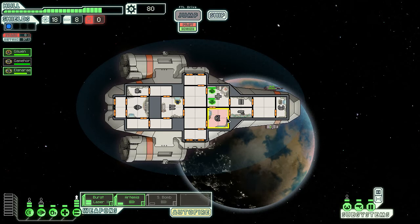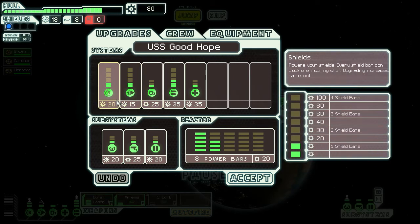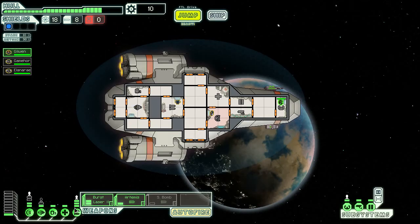We have 80 scrap units. Let's upgrade our shields and the reactor so we have more power. Now we have twice the shield power — that's a good thing. We move on, not necessarily to the exit yet because we might find something nice elsewhere.